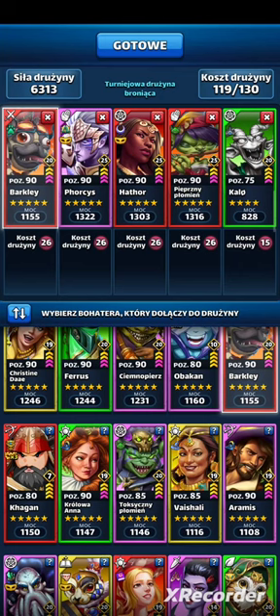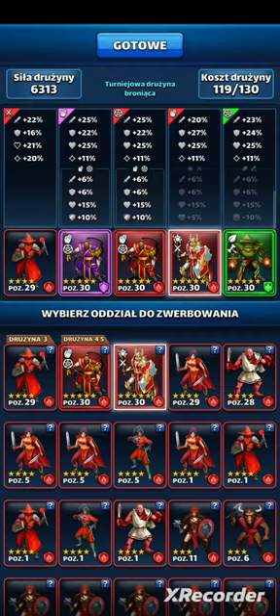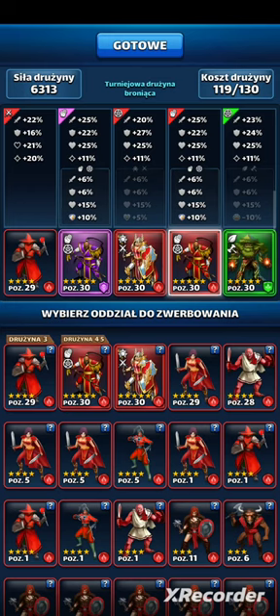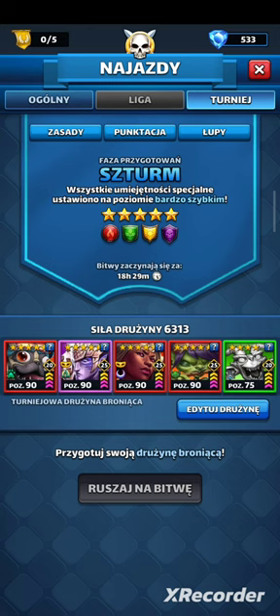Ale Barclay może dosyć szybko zginąć — nie mam dezaktywacji, więc może być różnie. Myślę, że połączenie Barclay i Pieprzna, jeśli u przeciwnika odpali się prowokacja, powinny tę prowokację zdjąć i zadać dodatkowe pasywne obrażenia z wybuchu potworów — ale to tylko w teorii. To będzie moja drużyna. Oddziały chyba muszą tak zostać — wiem, że ten nie jest idealny dla Pieprznej. Może Hathor zrobić bardziej kruchą? Niebieskimi bić mnie nie mogą, Hathor i tak odpali. Zmienię w ten sposób. To będzie moja drużyna — dajcie znać co o niej myślicie. Powodzenia w walkach, do zobaczenia.